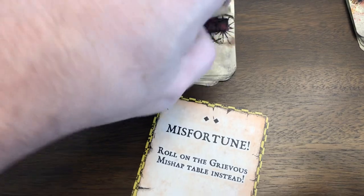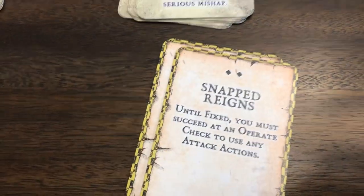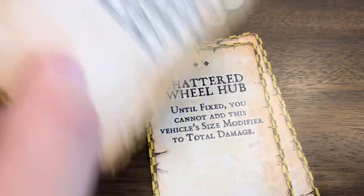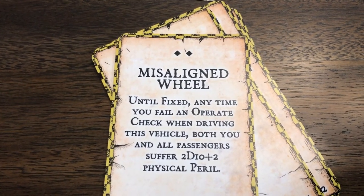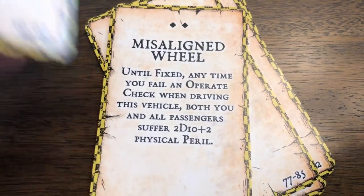Let's go through some of the serious mishaps. We've got misfortune, which every layer of mishap and injury has. Snapped reins. We've got shattered wheel hub. We have misaligned wheel - until fixed, any time you fail an operate check when driving this vehicle, both you and all passengers suffer 2d10 plus 2 physical peril. Nasty.